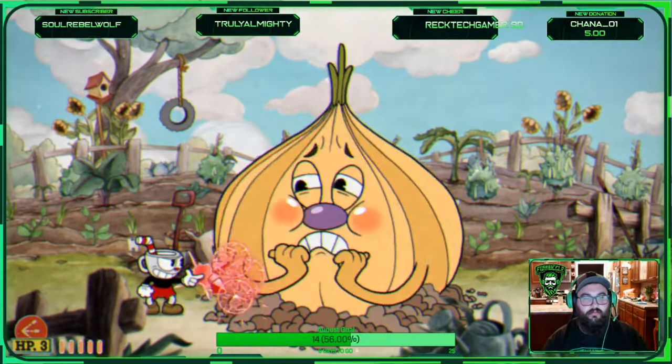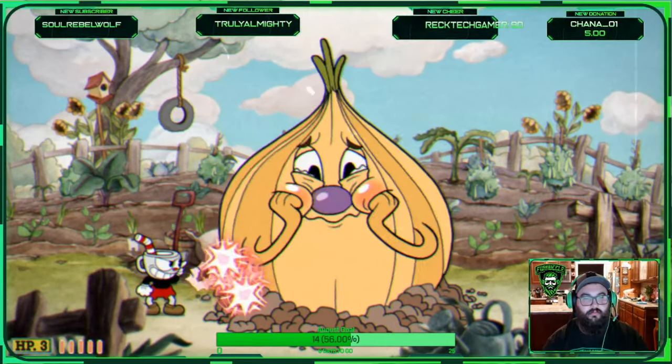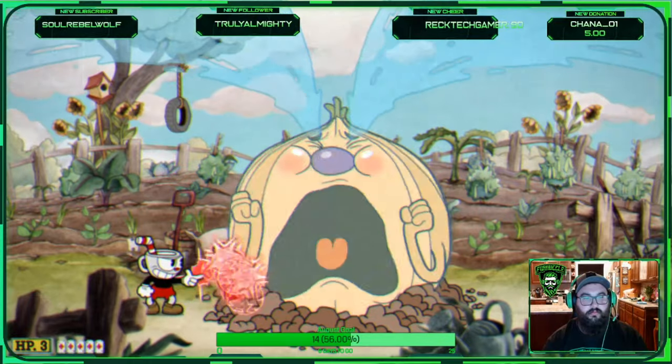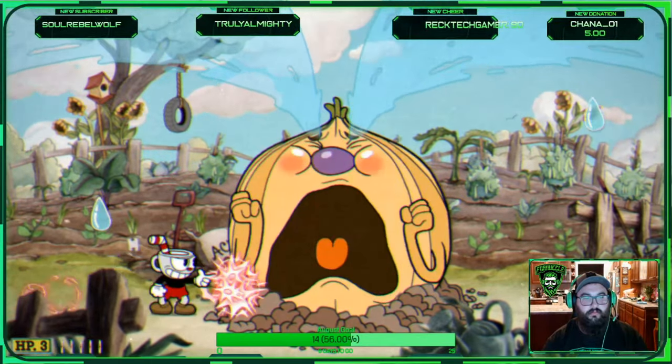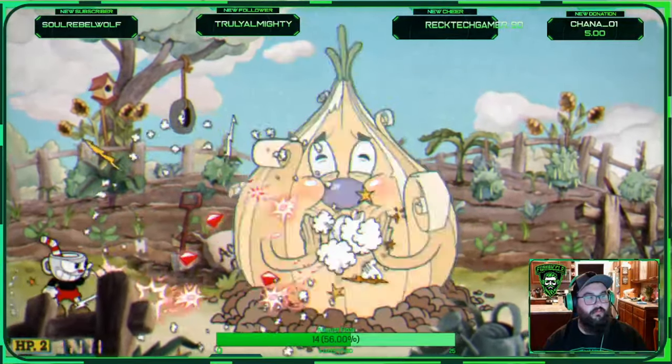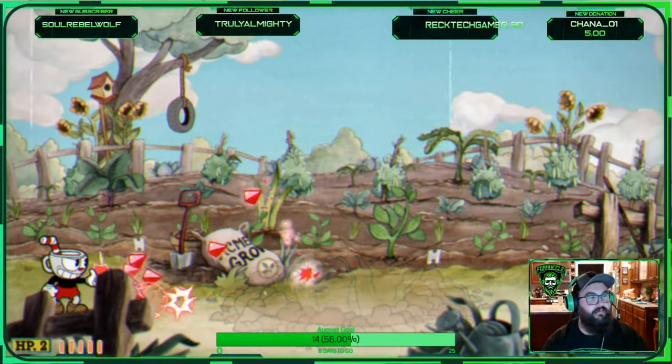The second stage is the onion that pops up center stage every time. He cries, and teardrops will fall from the sky. You're going to want to dodge the blue teardrops and parry the pink ones to get the alt charge. Again, Spreadshot knocks you into stage three.